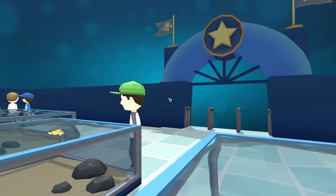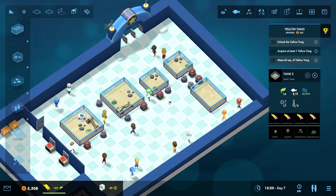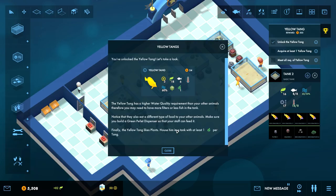I'm gonna leave - does it work that way? It does work that way. Vaguely alarming. That's kind of neat being able to zoom in that far. New animals unlocked - Yellow Tang! They have a higher water quality requirement than other animals, need more filters. They also eat a different type of food and they like plants - let's do all those things. One plant per tang, that's a lot of tang.